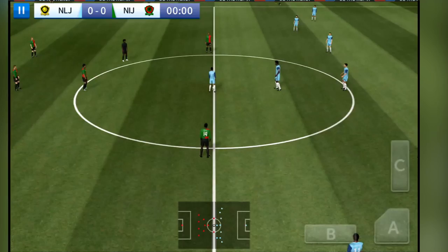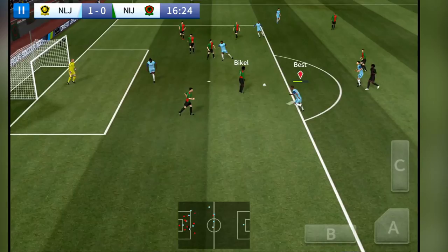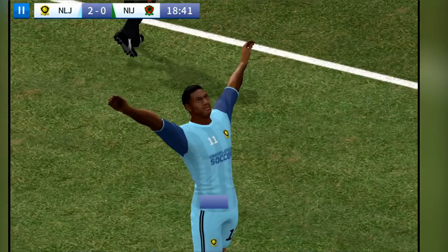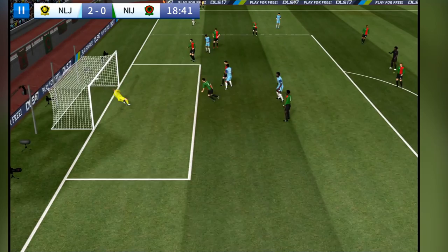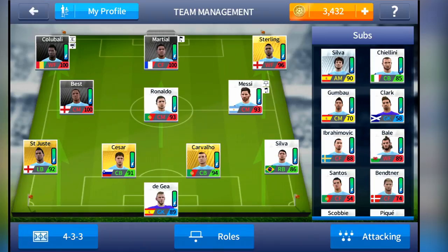Alright, here we go. We're going to run down the wing with Martial and Sterling, and we're going to see how many he can score. I just love seeing him next to Sterling — that's so funny. This crossing is not happening. Come on! This is just terrible, they just won't pass it to Kulubali. So I decided to quit that game. What always happened was Martial ran down the wing, he passed it in to Sterling, and Sterling had the header. So I'm going to pass it over to Sterling on his side, and then he's going to whip it in to hopefully Kulubali.